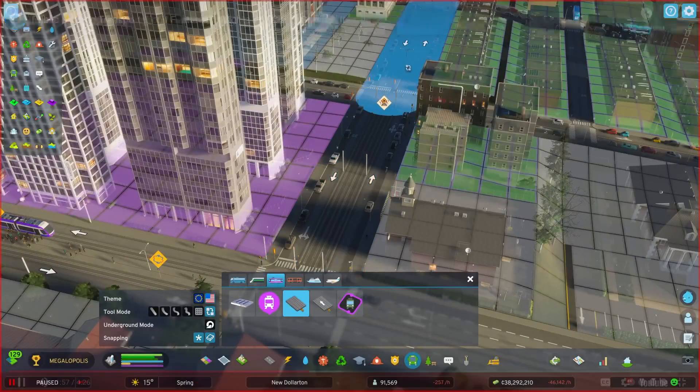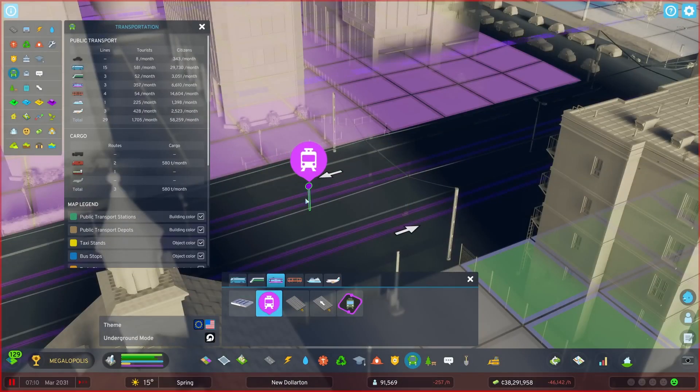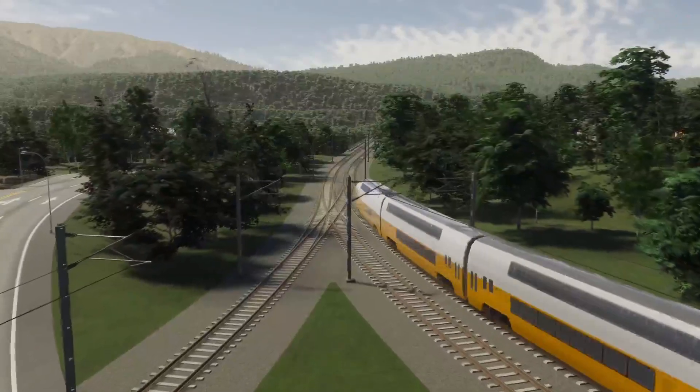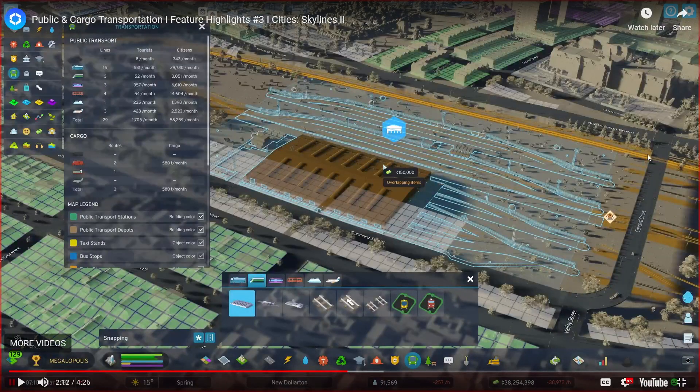Build tram tracks on existing roads or run them on dedicated tracks to keep the hustle and bustle dialed up. Trains carry loads of people too — not just suburbanites. They can bring visitors from outside your city in large numbers. Look at the size of that train station — this looks like the basic one. Here's a one-way train, maybe a two-way train, and this looks like a parallel train route. One of these might be a cargo option, and these might be upgrades.